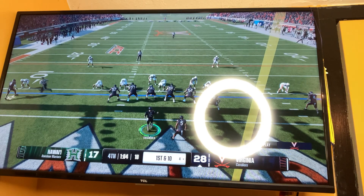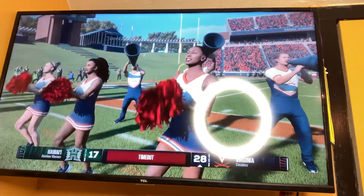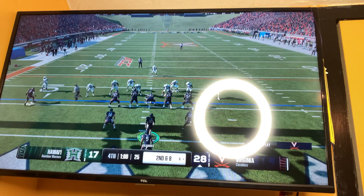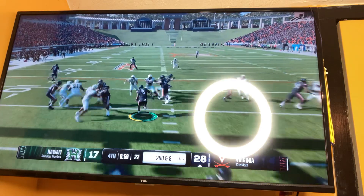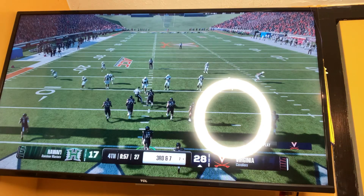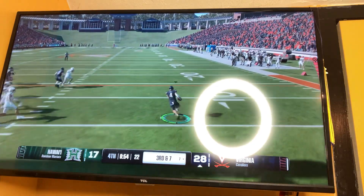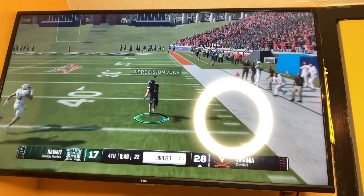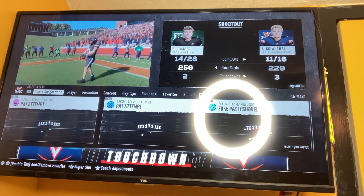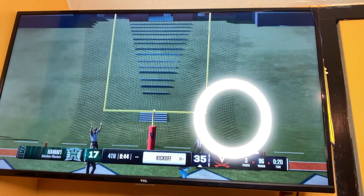Virginia has the ball at their own four and they're just going to try to run the clock down. They pick it up for a two-yard run. Hawaii Rainbow Warriors take a timeout — trying to keep some time. Virginia runs the ball with one minute left — number five, Pace, for a yard. Virginia does a touch pass with number four — and it's going to be a big play! Number four going, going, going — 30, 20, 10 — touchdown, Virginia! Virginia with a big play to ice the game. Virginia Cavaliers are now leading 35-17.